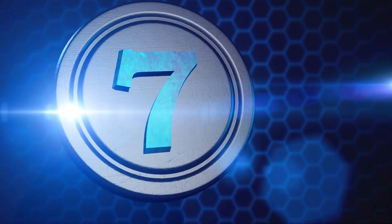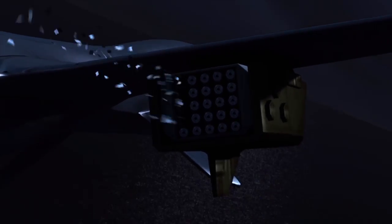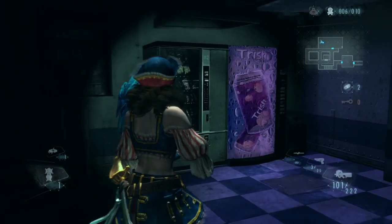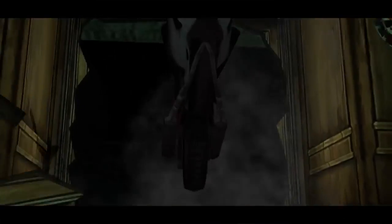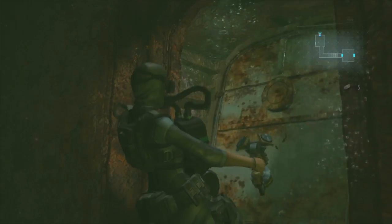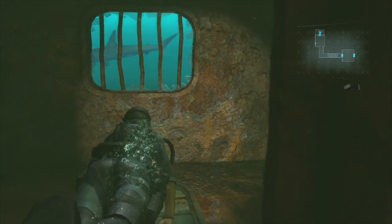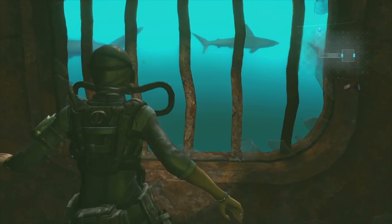Number 7: Easter Eggs. This game doesn't have that many, but here's what was found. One super easy to spot reference is the soda machines with the name 'Trish' on them — a not-so-subtle reference to Trish from Devil May Cry. In some areas of the game you are able to see sharks swimming just outside the boat. The fact that they are just normal, unmutated sharks makes them the only normal sea life in the whole game.